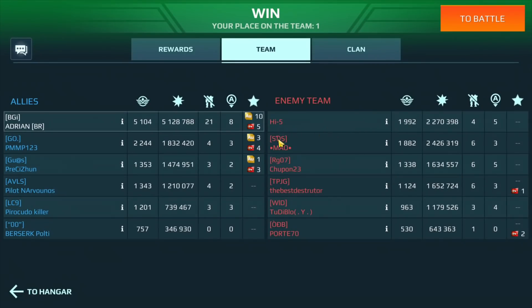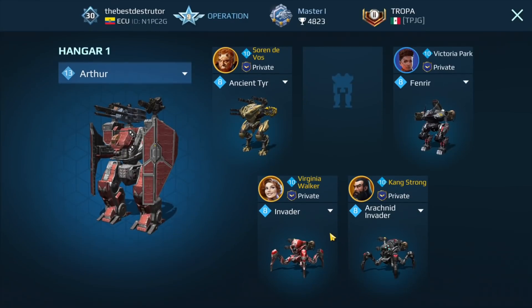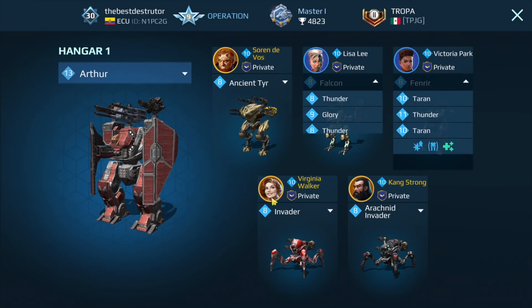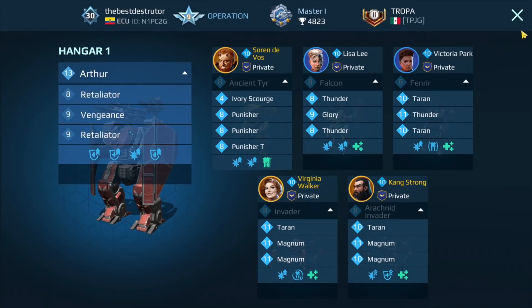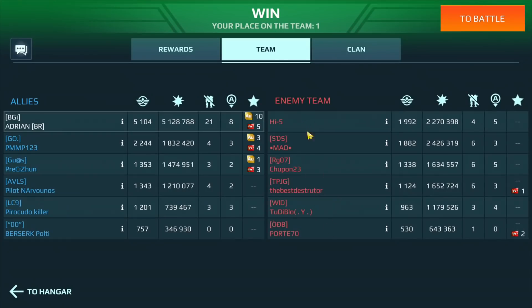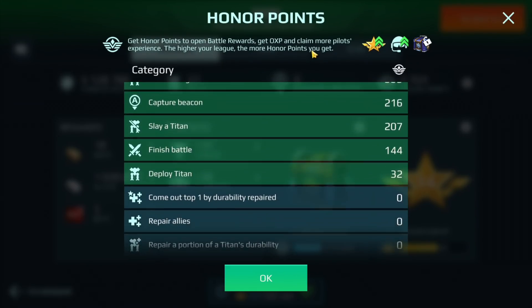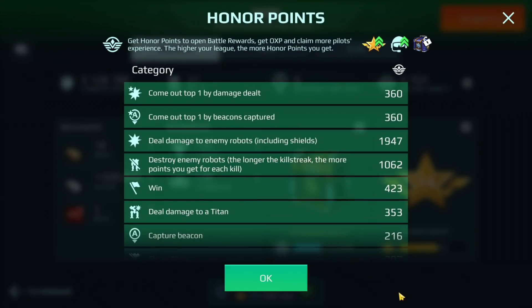Let's take a look at the other team. I think these players are probably from iOS. This player's also in Master. This guy actually only has 514 victories, so my baby account is actually faring better than this player — but this player is in Master. Let's take a look at the honor points for that game. Now I'm going to jump into some action clips of the Arthur with these new weapons, Cyclone and Cataclysm, so you guys can see how it fares against other Titans.